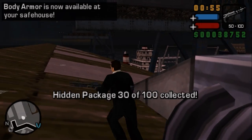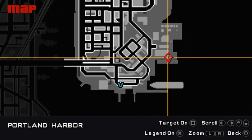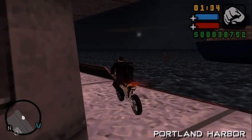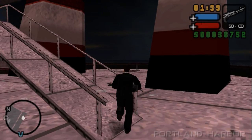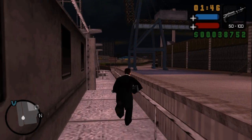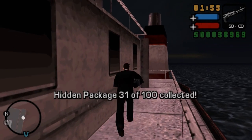30 packages have been found and body armor is now always going to be at your hideout. This next one is very convoluted — get yourself on top of this ship, come to the sides, find the stairs, and get on top of the second story. Make sure not to fall into the little invisible hole — you can fall in and die. There's the package.